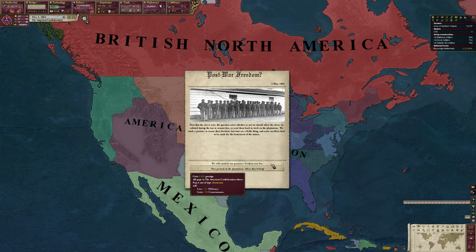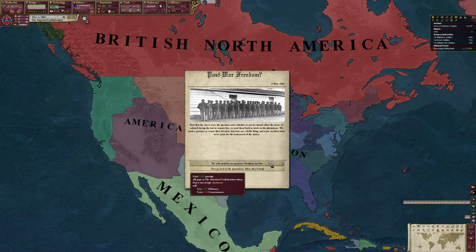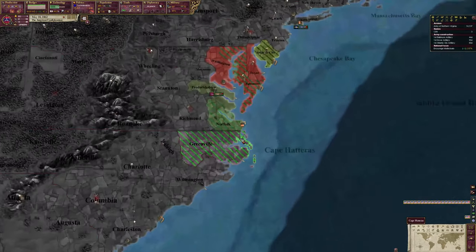Post-war freedom event: now that the war is over, the question arises whether to allow the slaves we enlisted to remain free or send them back to the plantations. We made a promise of freedom, but wars are a fickle thing. We'll go ahead and let them be free - we'll get the juicy prestige. Now that we're smaller, we actually have money to invest.